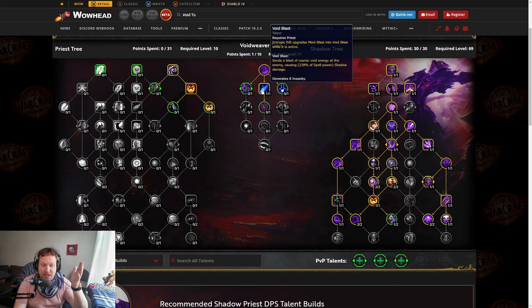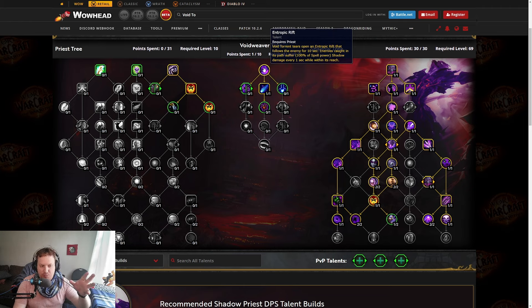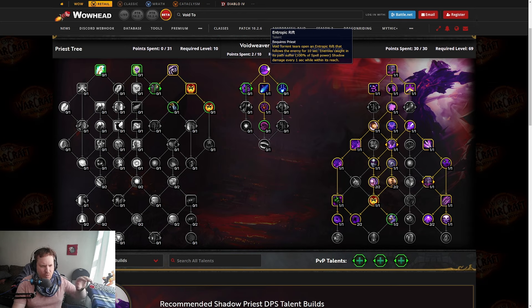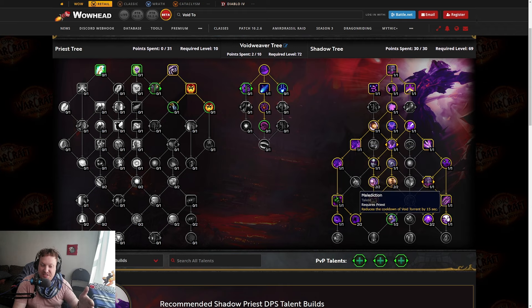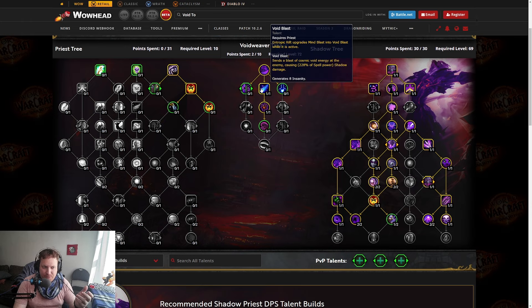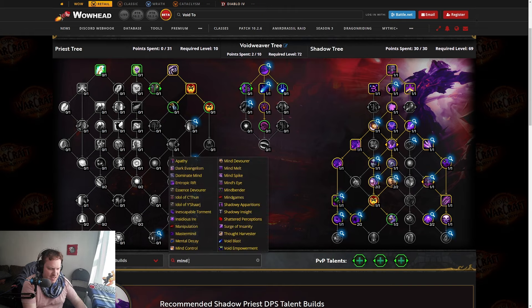But if you take Void Blast and you're going for Void Weaver, it now becomes your primary button. You don't get it all the time — you have to have a rift open. But remember, the rift uptime is going to be 15 seconds if we look at Darkened Horizon: Void Blast increases the duration of Entropic Rift. So you're going to have a 15-second Entropic Rift. The cooldown of Void Torrent is 30 seconds because of Malediction, so you cast Void Torrent, have the rift for 15 seconds, wait 15 more seconds, and you're back to Void Torrent. Void Blast is going to be available almost all the time — basically every 15 seconds or so.